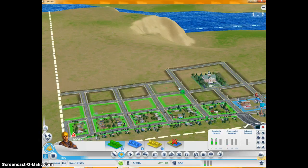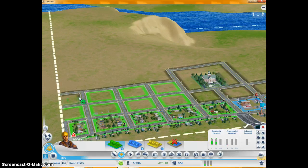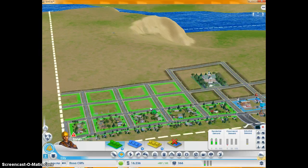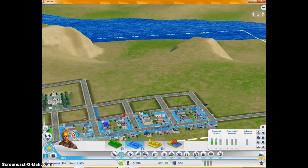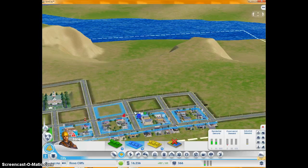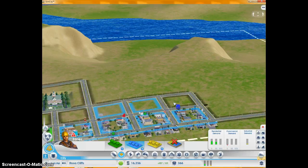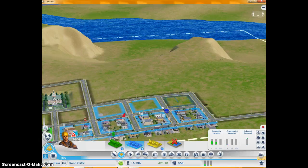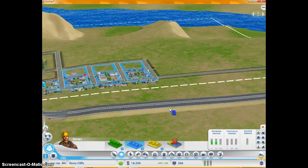Once I'm done with this town, I'm gonna move to other parts of Rosa — I believe that's the name of our state. I'll move into different parts and get bigger cities based on different things. Like, I'll have one for mining and drilling, where others will be based on commercial and residential. I might even have one that's based on gambling after a while — you never know. I think Rosa Cliffs is gonna be our capital, but I could be wrong. We'll figure it out.